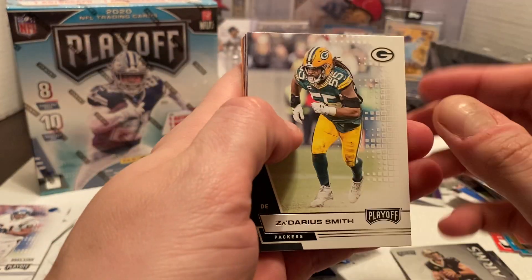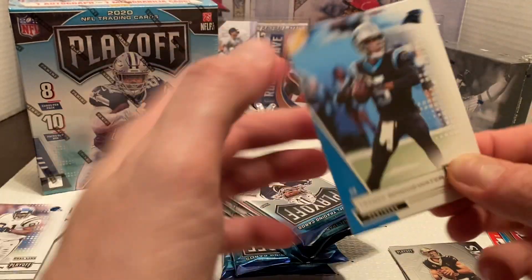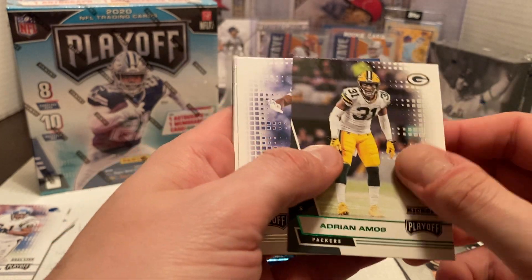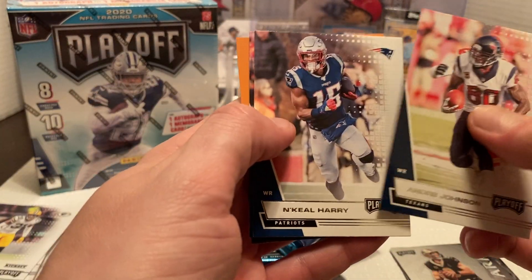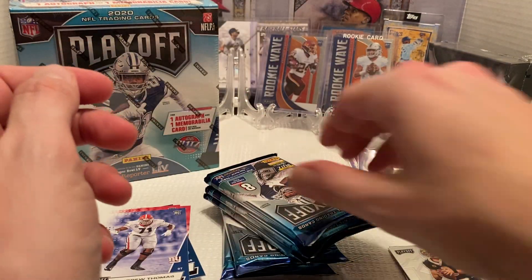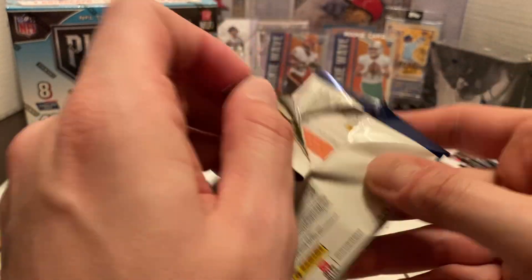Next pack: Zadarius Smith, Eric Dickerson, then Teddy Bridgewater. Then Adrian Amos kickoff — the green. Then Andrew Thomas again for the Giants, rookie card. We have Andre Johnson, Mikkel Harry, Ryan Tannehill.